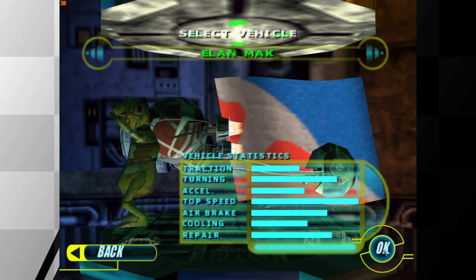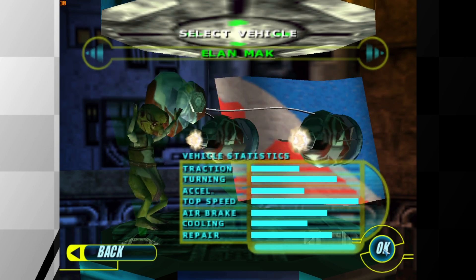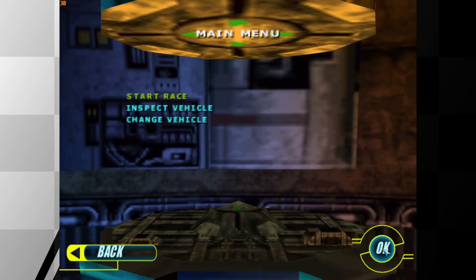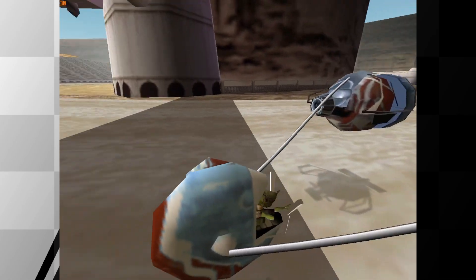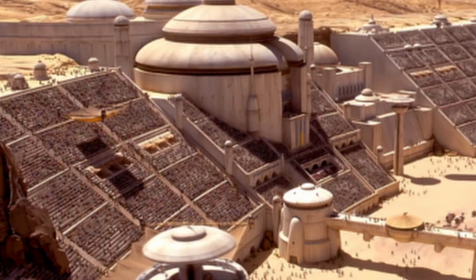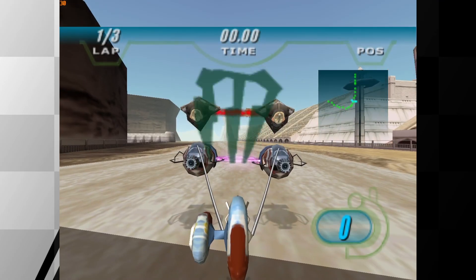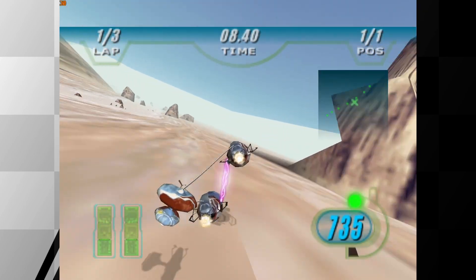He got a little bit funky with this one — he's been a little bit silly with it. You'll understand why in just a moment, but it is supposed to be Mirrored Boonta Training Course with Elon Mac and Skips, but you'll also notice that we're going the wrong way. Mirrored Boonta Training Skips, Reverse Splines.